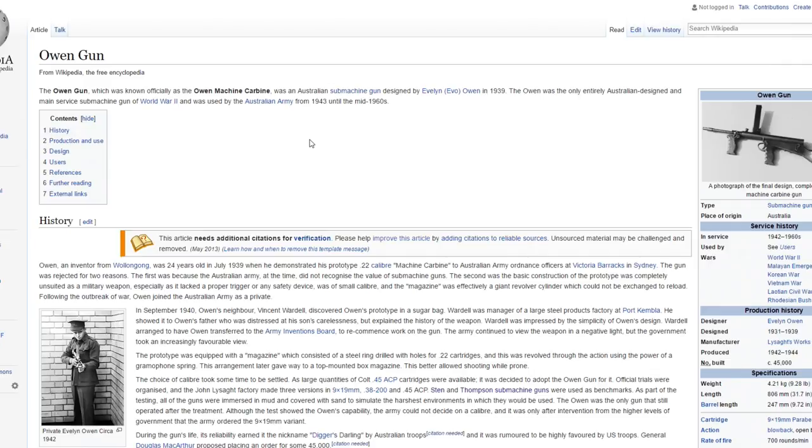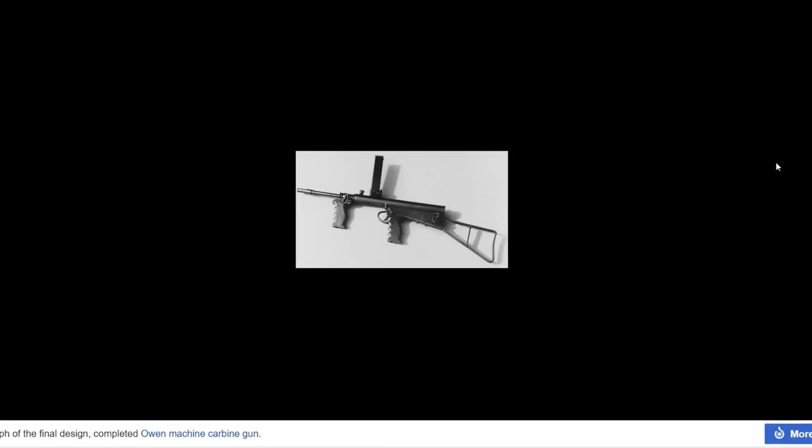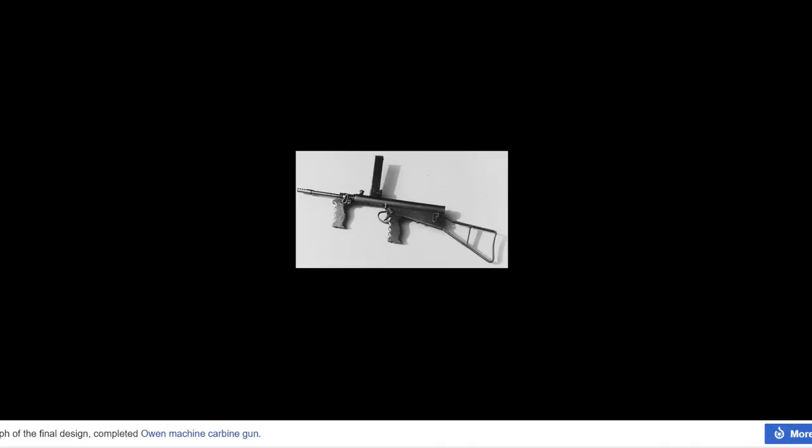The Owen Gun is a submachine gun from Australia. I don't know exactly why I picked it but it just stood out to me. This is the final design photo. It was used in World War 2 and there were 45,000 made, which is quite a bit. We could definitely maybe see that gun come into Call of Duty World War 2.